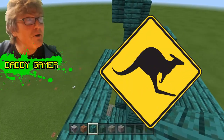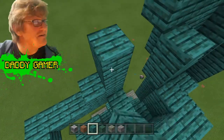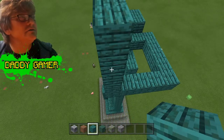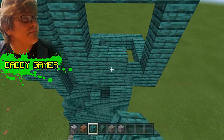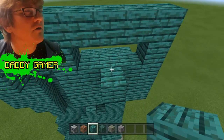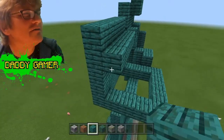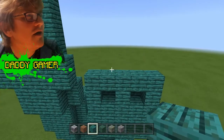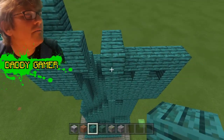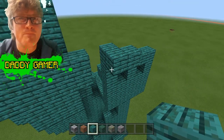Another one: Can a kangaroo jump higher than the Statue of Liberty? Of course — the Statue of Liberty can't jump! Not funny, are they? Let's just get on with the build — I think I'm better at building than telling jokes. This bit here is going to be the face. At the moment it looks like she's got a big hole in her face. There are two eyes — I'll block that off so the eyes go dark, and I'll try and turn this head into a cube.